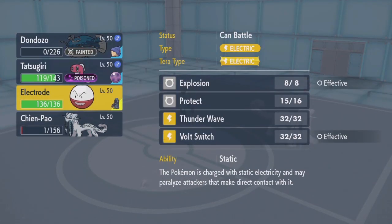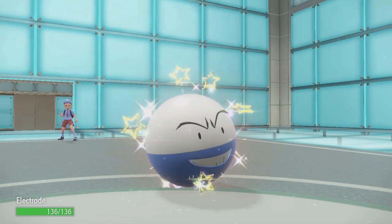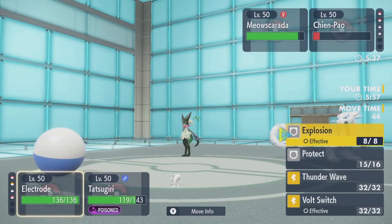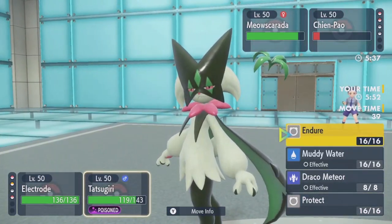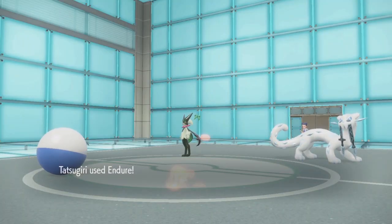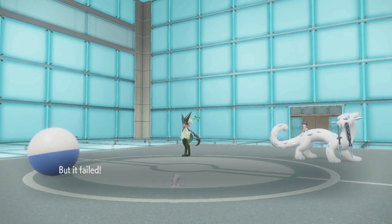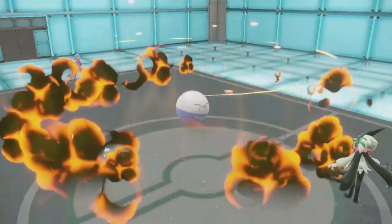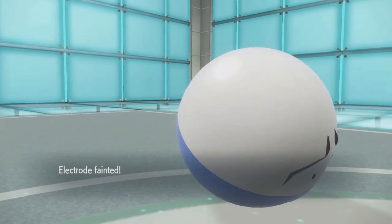We can try to just yolo it to victory and use Explosion! Let's see if we can do it. I'm thinking — Endure. Let's hope they don't use protect here, because if they use protect, we lose. Sucker Punch — okay. Explosion — oh my god, tell me I can pull this off right here!